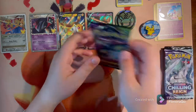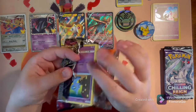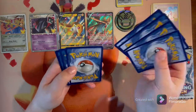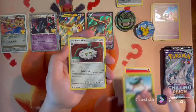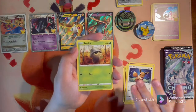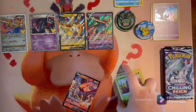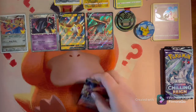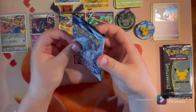We're gonna start with Vivid Voltage since it's the oldest set. White and green on the pack — pretty sweet. I can already feel a V card. Fire type energy pull: Gogoat, Phantump, Dusclops, Shuppet, Chewdle, Riolu, Eevee, Voltorb, and a Talonflame V! I already had a Talonflame V but that is still an amazing pull. These boxes are pretty stacked if I have to say so myself.